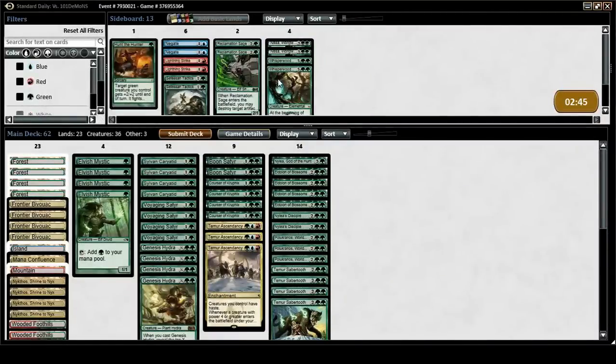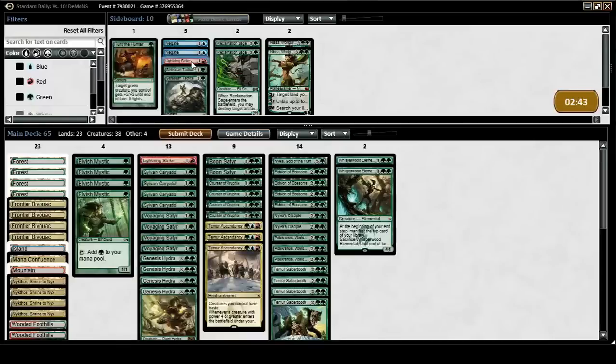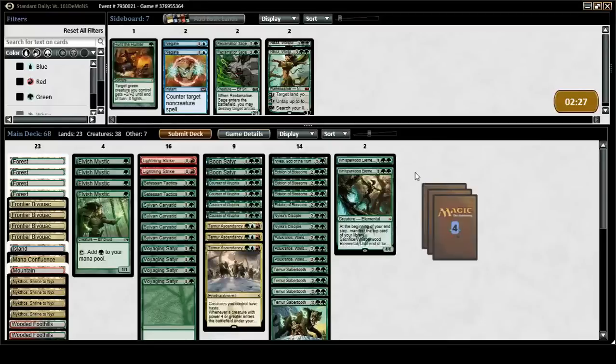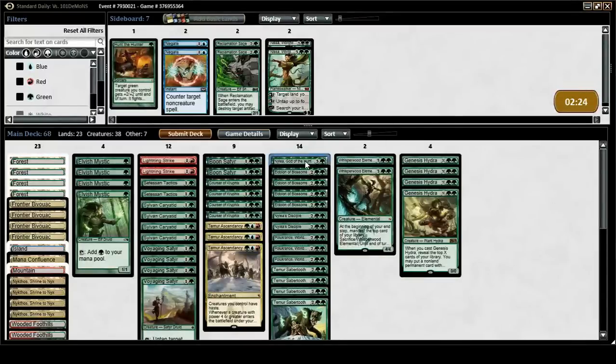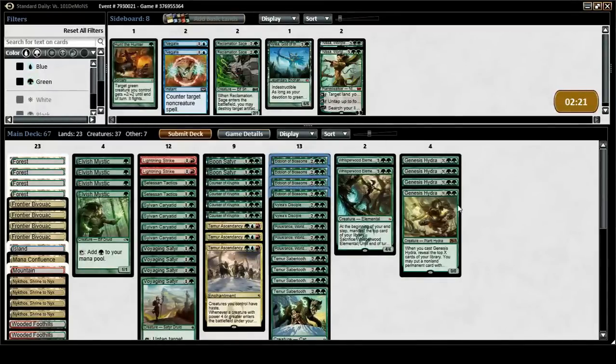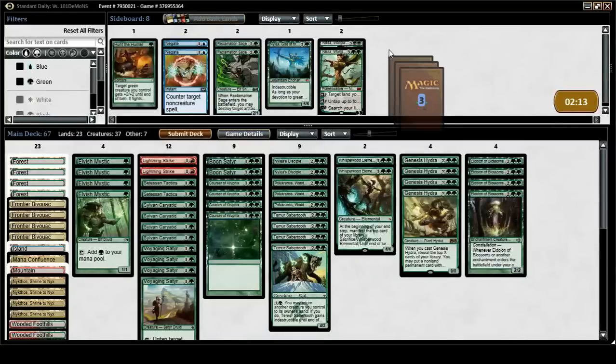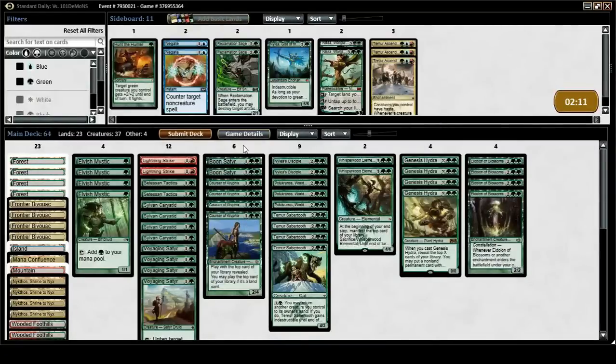Definitely bring in the Disciples, Whisperwoods, Strikes, and Tactics. Some cards are just too slow. What don't we want? We want all the Mandadorcs. Nailia can come out. Some number of Eidolon of Blossoms can get cut. Possibly some number of Genesis Hydras. All of the Temur Ascendancies can go — because those are just awful. Some number of Boonsaders can also get cut.